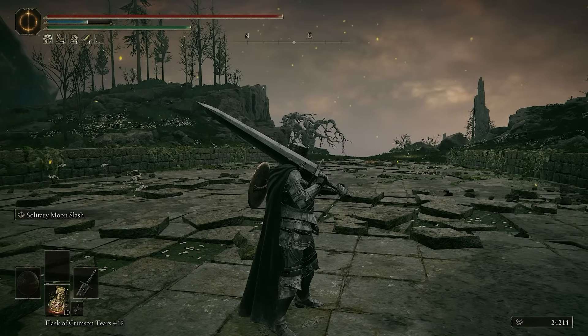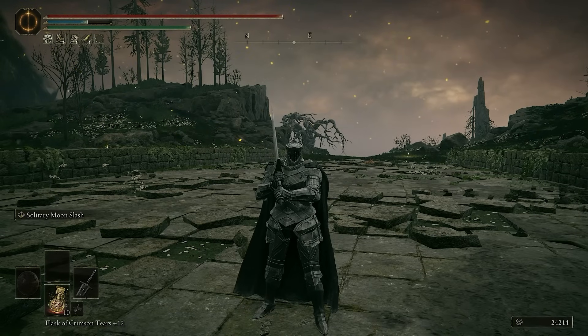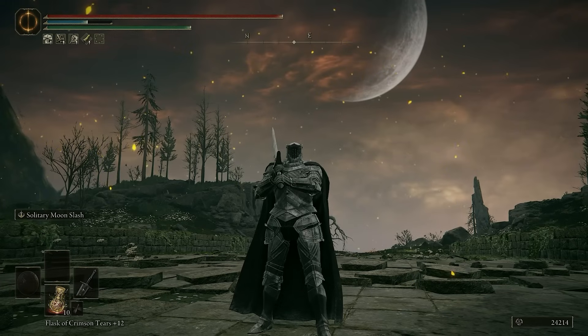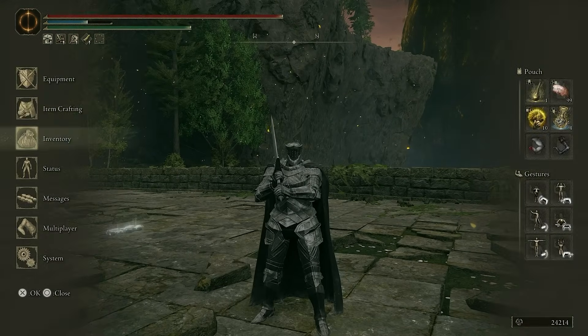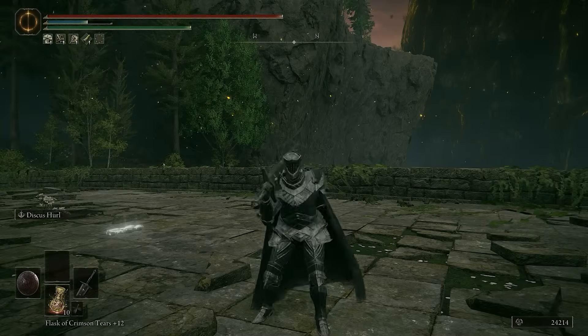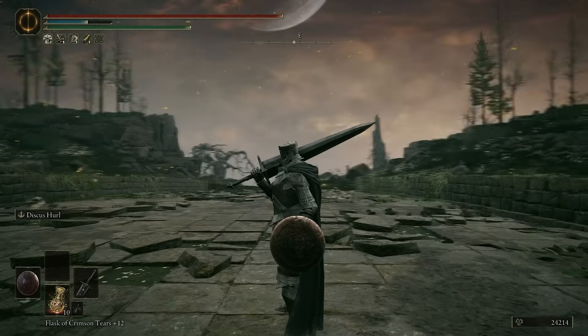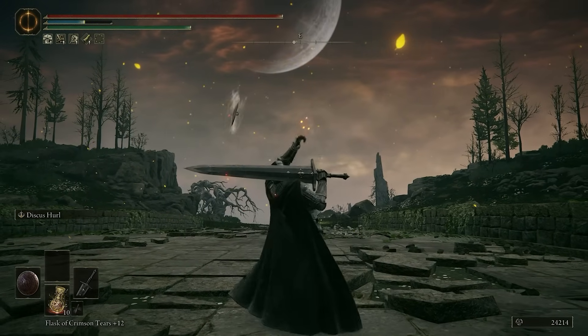Sometimes after you hit the true combo, if you do another Solitary Moon Slash, you might hit the panic roll. It is actually really, really nice. The greatswords haven't been all that great this patch due to some changes, where it is now really difficult to trade one greatsword with the next, which I generally hope they go back to. But for now this is fine. Our build is level 200 with 60 vigor, 20 mind, 55 endurance — because our stuff is very heavy — 99 strength, 16 dex, 11 faith, and 11 int. I also have the Discus.